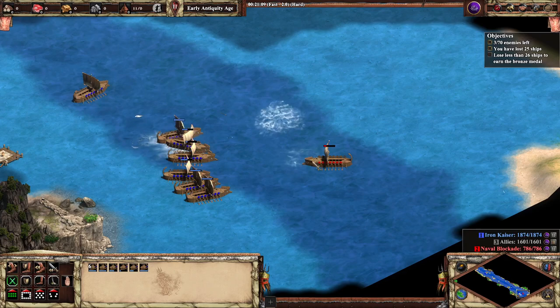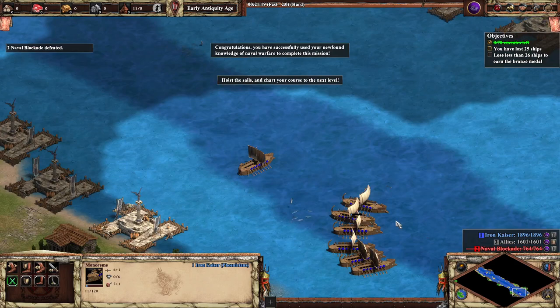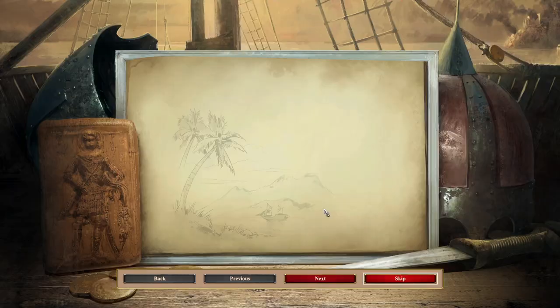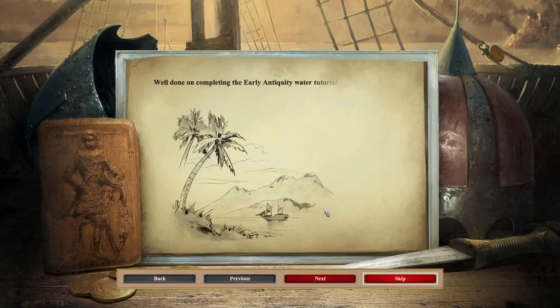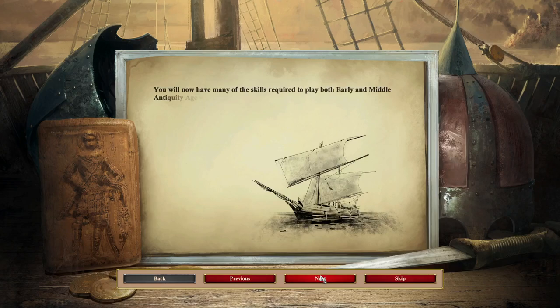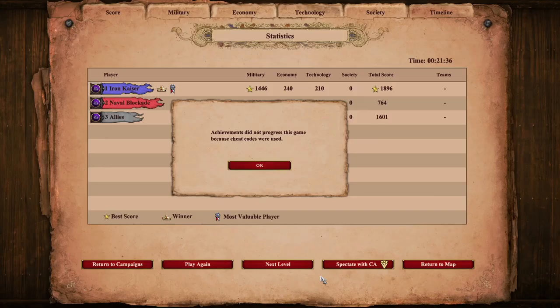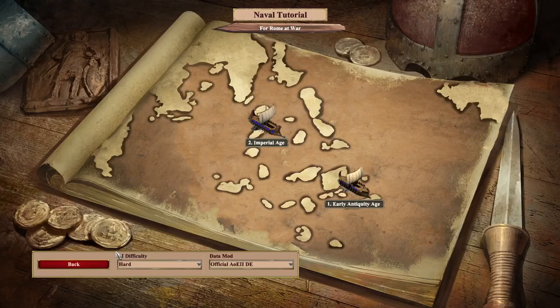It looks like we're getting a bronze medal this go-round. You think you can do better? Well, you're going to have to download the mod yourself and try it out. That's level one, and it shows off only a few of the new things added with Mare Nostrum. You'll now have many of the skills required for Early and Middle Antiquity Age water combat, as they're very similar. Let's go back to campaigns and try stage two.